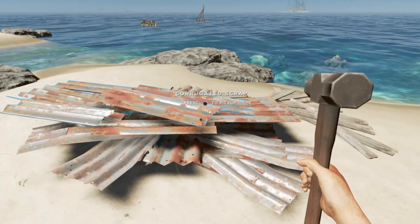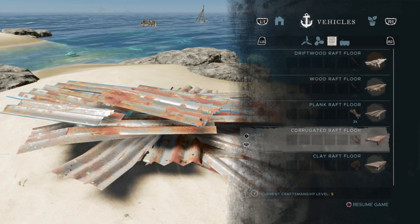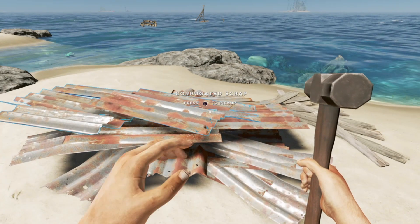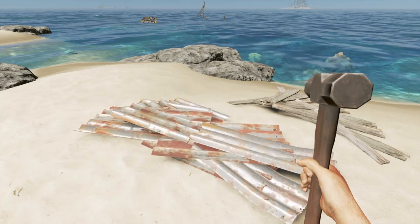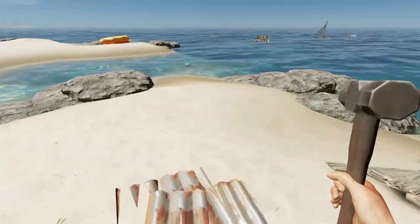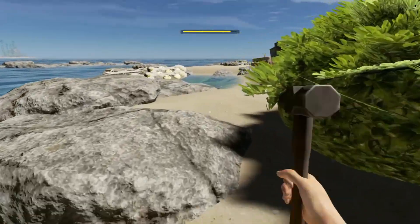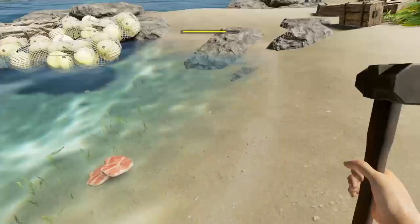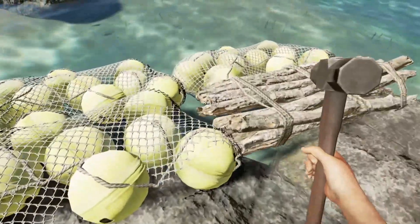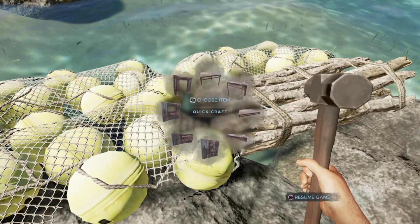Now we want to make a floor, so let's come over here. We only need two corrugated — one, two, three, four — what is that? One more. So we have enough for two. Gotta use the materials we got. There's some rotten steak in there — rotten shark steak. By the time we got back here it was rotten. Breaks my heart, man.